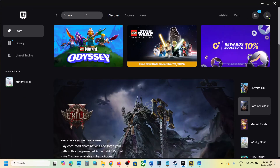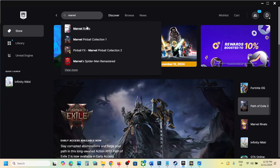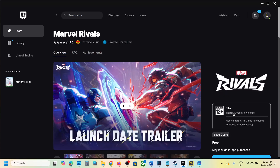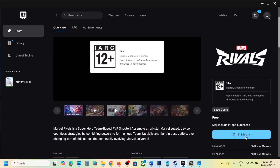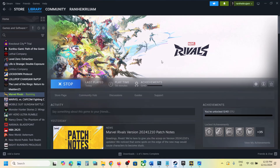Once logged in, search for the game in Epic Games Launcher. Click on Get, then go to Library and install the game, then launch it from there. If you are already using Epic Games Launcher, you can do the same thing on Steam — install the game on Steam and then check.